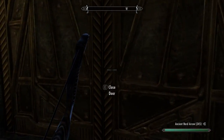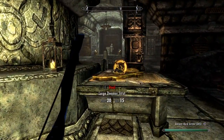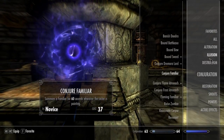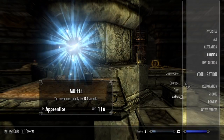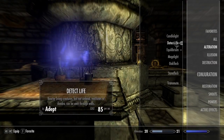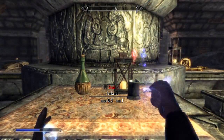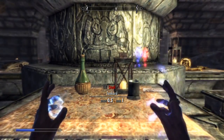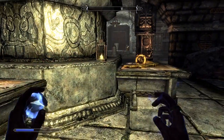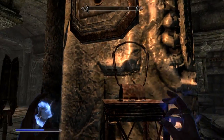On to the next room. In this room there are two guards moving clockwise. I'm going to use Detect Life on my right hand. You can probably see a lever on the right hand side — I'm going to activate that lever to kill the guards.